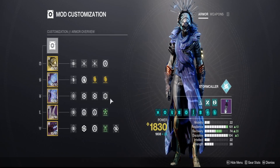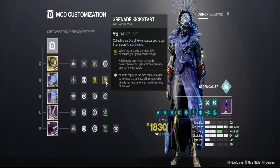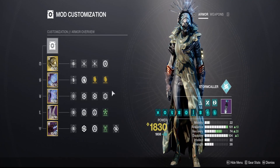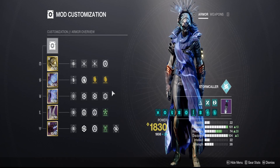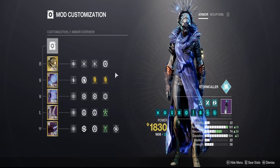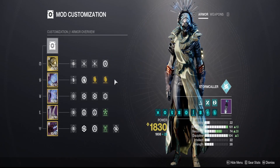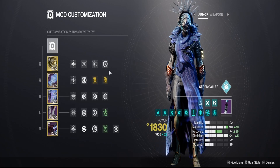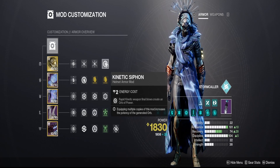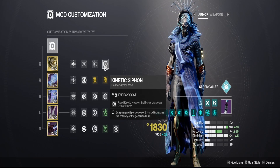This will help you keep distance from far, and when you get close you can use Grenade Kickstart to do all the damage with your Grenades. If there are so many enemies your Arc Souls can't handle it, just use your Grenades — Grenade Kickstart will bring everything back up. With all the Ionic Traces going on, you'll have a ton of uptime on your Grenade, which is a ton of pulsing damage. I am running a Kinetic Siphon since I'm using the Malfeasance, and I want that doing most of my damage.